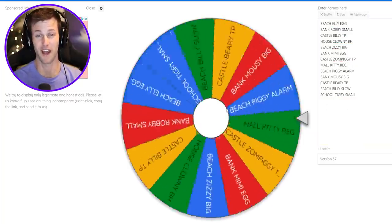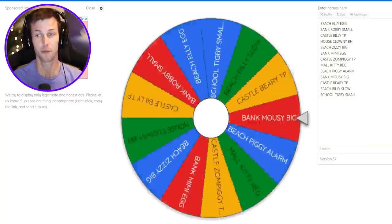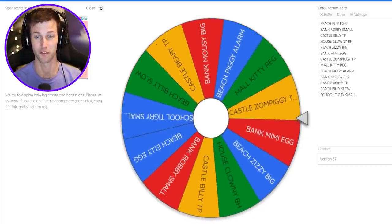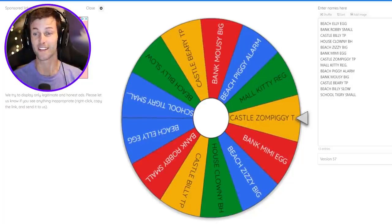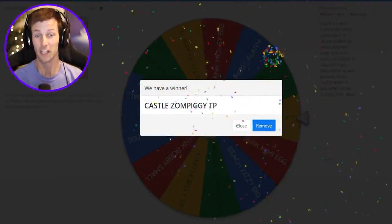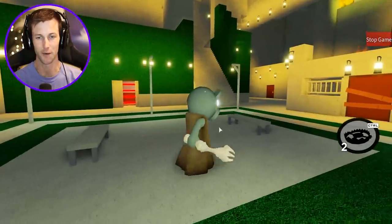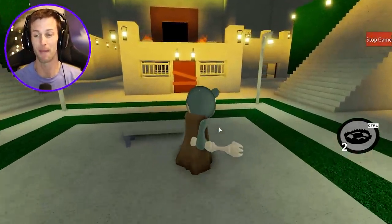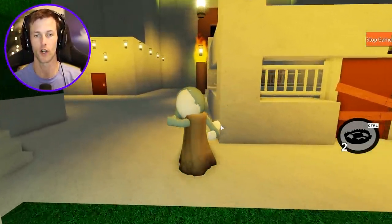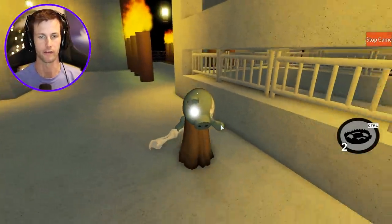For the first spin, we gotta spin this wheel - we got a trap, a map, and a skin. It's the castle map with Zom Piggy and the teleportation traps! Let's do it. Here we go - the castle map with Zom Piggy and we only have two teleportation traps, so we're gonna have to be very stealthy about this.